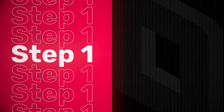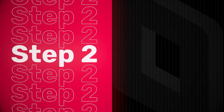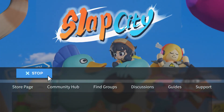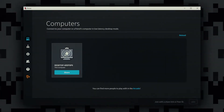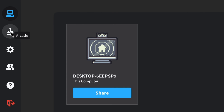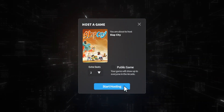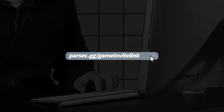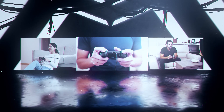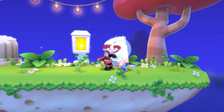Step 1: Jump on over to Parsec.app and give Parsec an install. Step 2: Open up Slap City on your machine. Step 3: On your brand new Parsec application, head on over to the Arcade tab and choose to host Slap City. Make the session public or private, or send the link out to anyone you want to connect to you. Once you and your guests are all set, you'll begin seeing the same screen at the same time, as if you were all in the same place together.